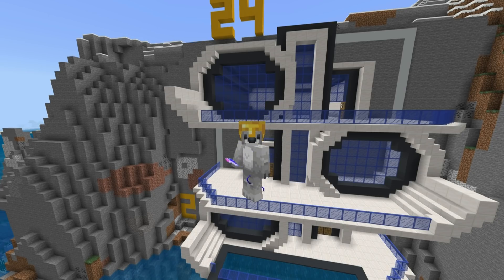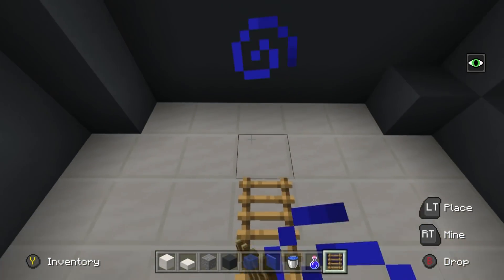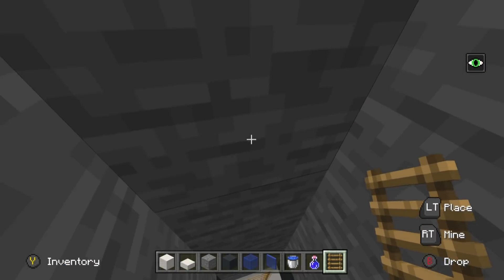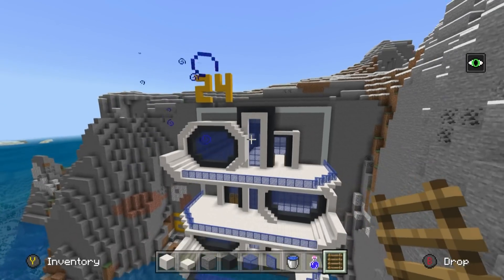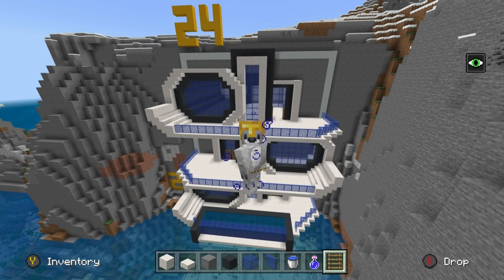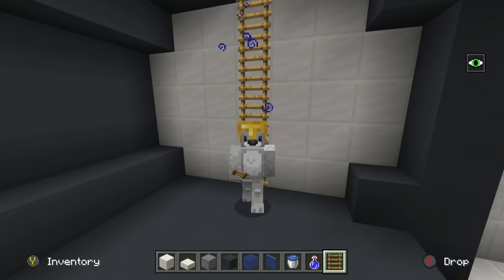One last thing before we move on: when it comes to getting up and down inside of the house, the way I like to do it is to have a ladder somewhere around the inside of the top floor, and this ladder will simply take us to the surface. You're going to want to dig up all the way to the surface and have a ladder so you can get up and down. The other way is to simply have a nice little hatch up at the top and then climb your way down into the base.